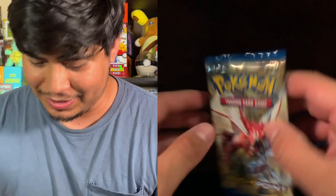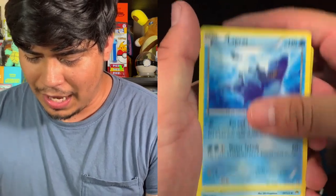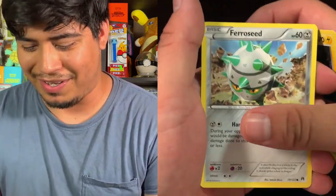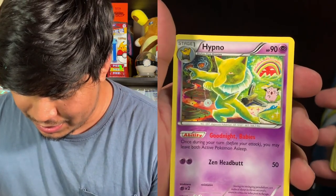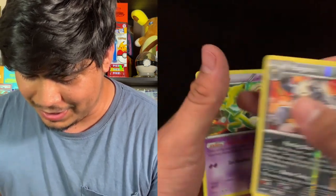We're gonna do Break Point next. One, two, three — we got Lapras energy, Froakie, Slowbro, Blitzle, Starmie, Electabuzz, Ferroseed, Froakie, reverse holo Pangoro — look at that. And the rare is a creepy Hypno. Look at Clefairy just there on the side — I don't know if it's trying to use Metronome or what, but that's a creepy Hypno. We got reverse holo Pangoro though.